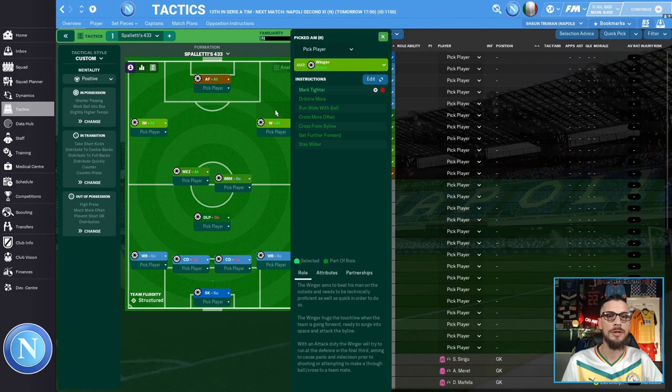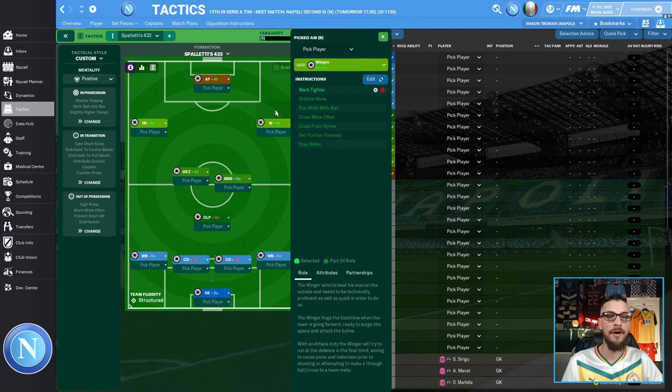On the right wing we have a winger playing the attack duty, instructed to dribble more, run wide with the ball, cross more often, cross from the byline, get further forward, stay wider, and mark later. Finally, leading the line on his own is the advanced forward on the attack duty, instructed to move into the channels, dribble more, and shoot more often.